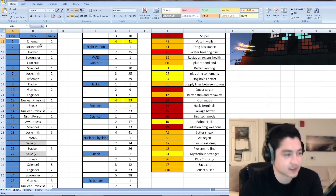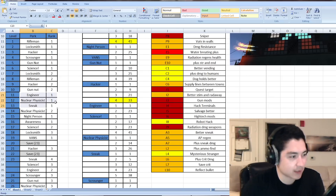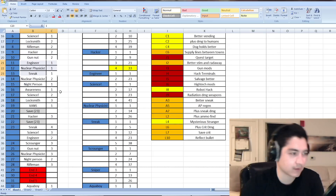Engineer rank 1 at level 11, Nuclear Physicist rank 1 at level 12, and Sneak rank 1 at level 13. These rank 1 perks are available at level 1, but I just have to pick them up later because I'm taking so many other perks. If radiation weapons are available early, Nuclear Physicist might move up into the first six perks.